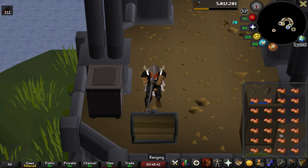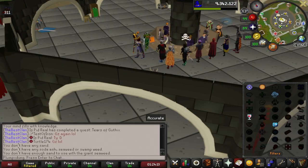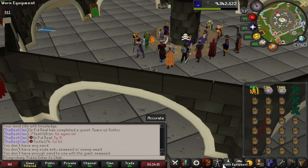Now glass blowing is also a really good method. The XP rates are a little bit lower, but it does not cost nearly as much and is pretty AFK-able — nearly one minute per inventory. I personally did this a lot when I was at work AFK-ing, so it is a pretty viable option for most people.